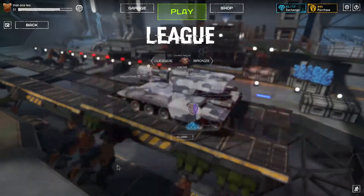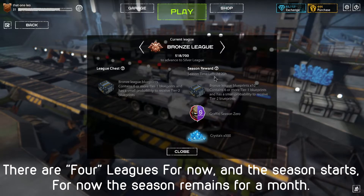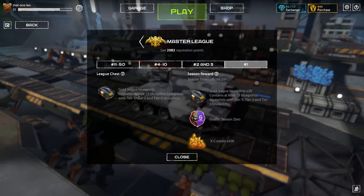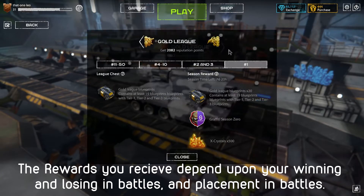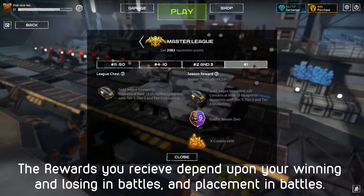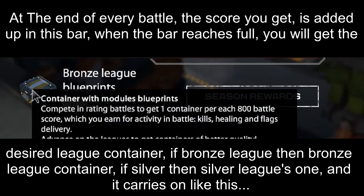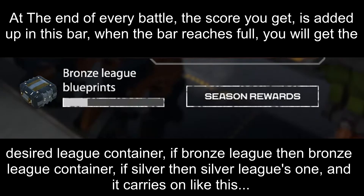Now there is a league system, and at the end of the season — the season remains for 1 month — there is the Monster league, then the Silver league, then the Gold league, and the Master league. There are different rewards depending on your placement in each league. In the Master league, the guy who finishes first will get 500 X crystals, plus containers as rewards. At the end of every battle, if you fill up the container — like if you get enough score, it will get charged, say 195 — and you will get the container, which is the simple blue prince container.